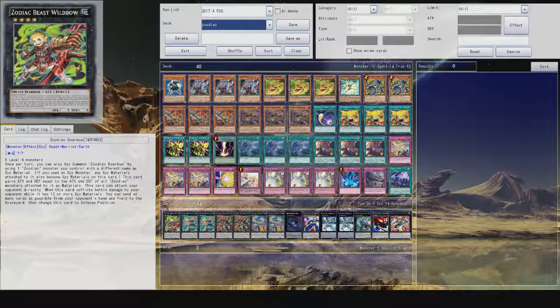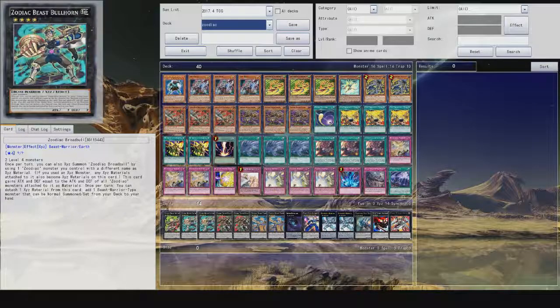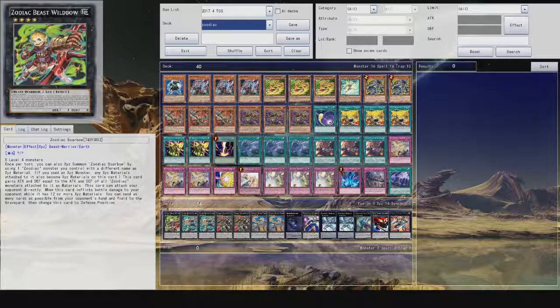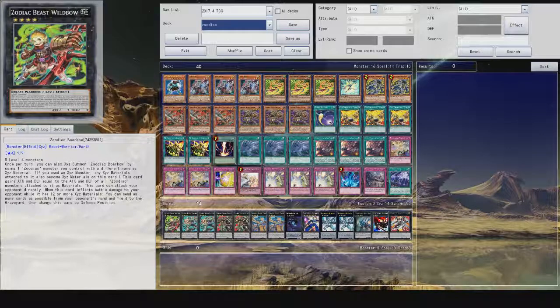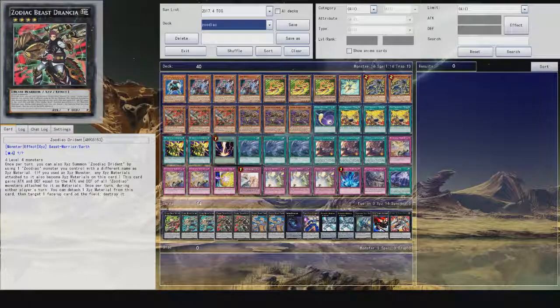Moving to the extra deck, we have one Zodiac Bobo. Then we have two Zodiac Broadbull — this card gains ATK equal to the combined ATK and DEF of all XYZ Zodiac materials attached to it, which is pretty much what most of them do. Additionally, while this card inflicts battle damage to your opponent and it has 12 or more XYZ materials on it, you can send as many cards as possible from your opponent's hand and field to the graveyard and then change this card's position. Wow, that's insane.